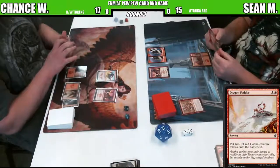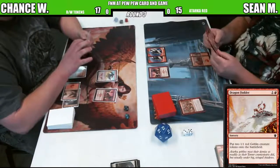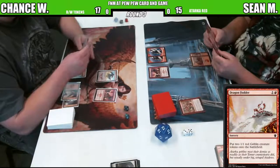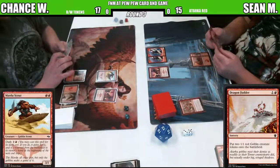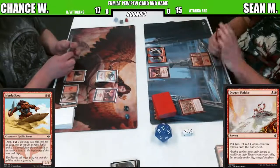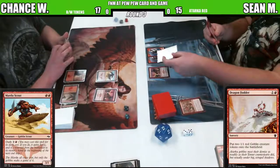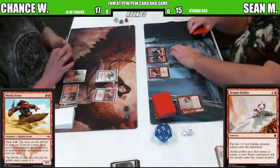Non-dashed Mardu Scout on Chance Wardlow's side. I hope he's not looking for a block right here because if you're going to play red, you don't care about your life. You want to hit them harder than they can hit you. Another fodder. It's like a lightning bolt on legs, on wheels.